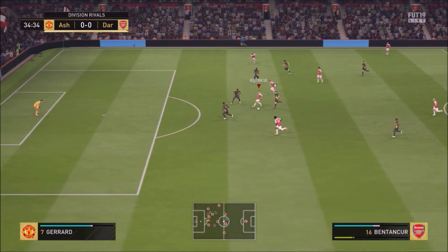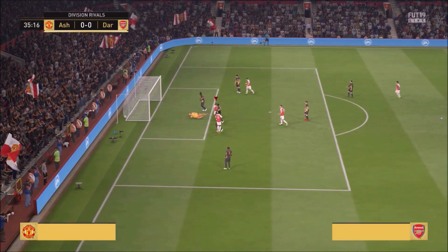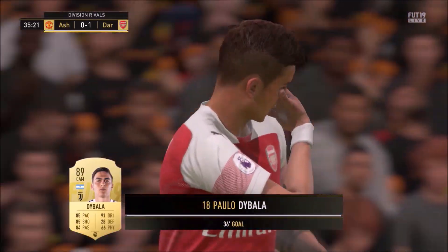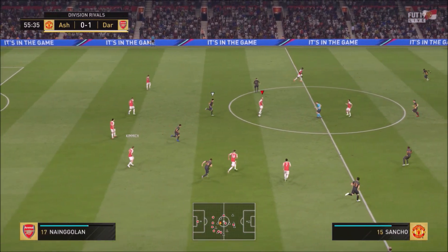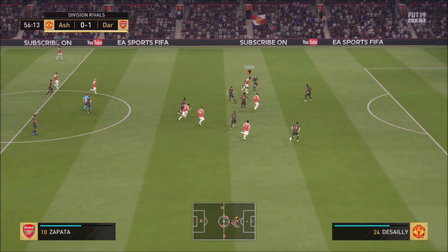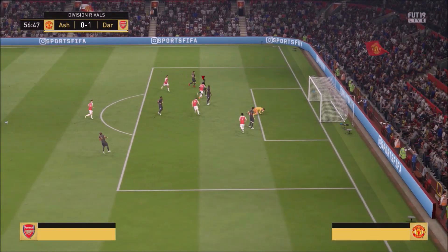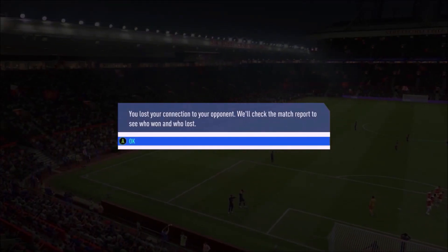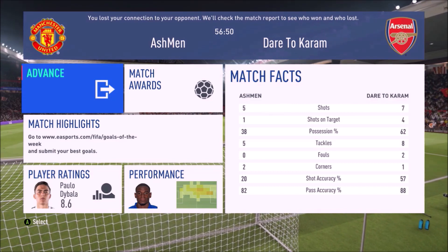In the next game I start off very well — I get a bit lucky on the first goal but sometimes luck goes your way, and we make it 1-0. We then intercept his pass and Zapata plays it to Dybala, who plays it to Volland, then Zapata gets the ball back and puts it into the back of the net. The opponent quits and we get the win. If you guys enjoyed this video, smash that like button and subscribe to the channel — see you in the next one, peace.